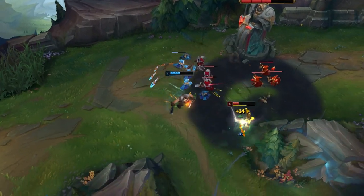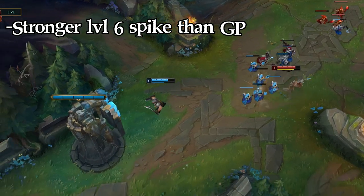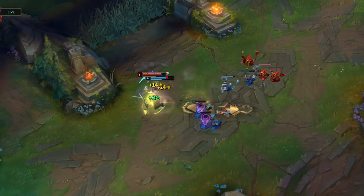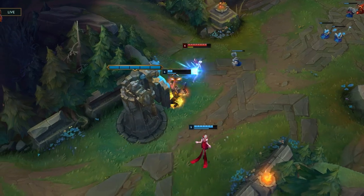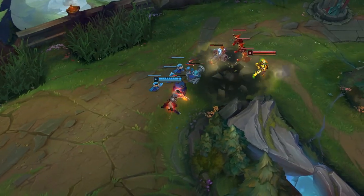Doing this in combination with the barrel tricks and standard Gangplank knowledge like sitting on your barrels should make her shroud easy to deal with. Now Akali does have a big level 6 spike — she can easily duel and kill you with ignites if you're not careful. This is where the spell vamp and healing from your runes come in very handy. The Resolve tree gives you healing and HP with Grasp, Second Wind, and Overgrowth, and the Domination page also gives healing with Taste of Blood and Ravenous Hunter.